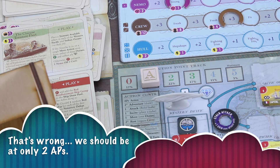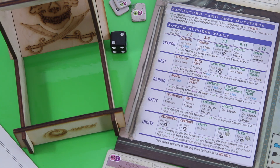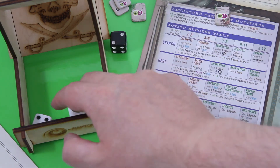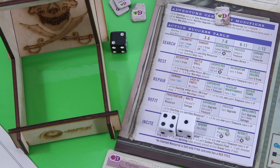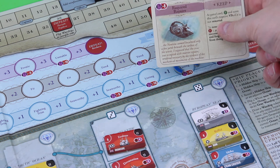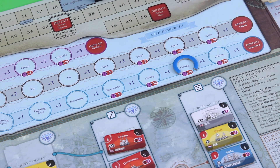Now spending two action points on a repair action. Exerting crew for plus three, spending a treasure token for another plus three — minus one for the warship — so plus five total. Rolling: five plus five, that's ten — just regular maintenance, gain one hull. I could go to listing for five points, or get rid of the required repair card here for minus eight — net three more points. We would fail this card. Overall that wasn't great at all.